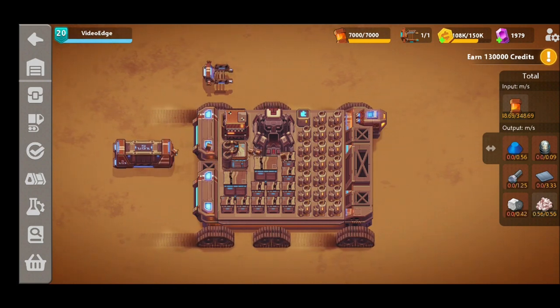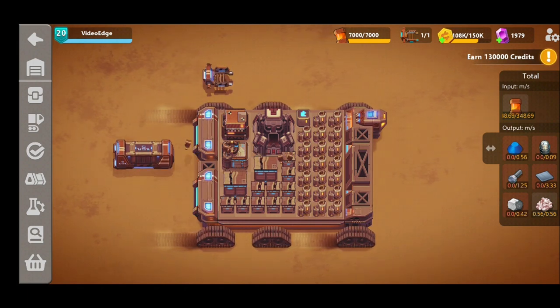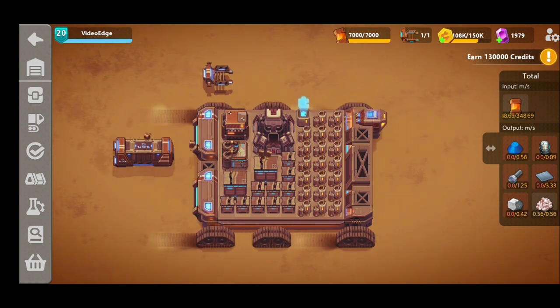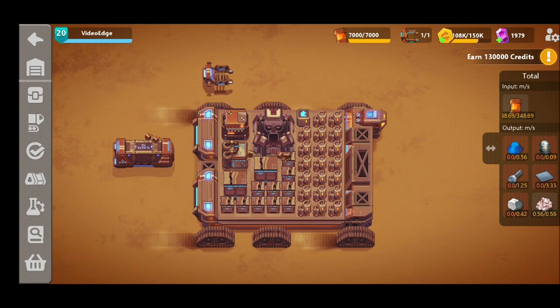Now you might have seen since the latest update they've added another level to the Underwell pit. We can now go to level 5 and we've had plenty of requests from you guys on an updated design to try and start generating the maximum amount of Everstone. And aiming to please as always we've done just that, we've come up with a really neat design.